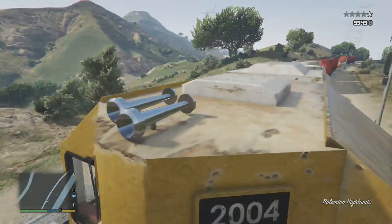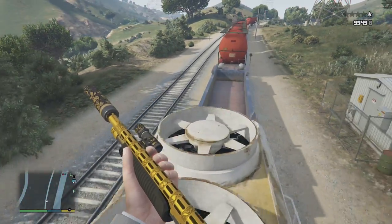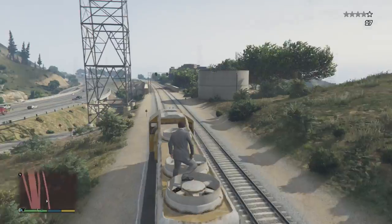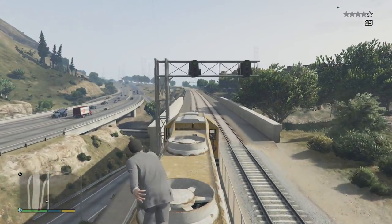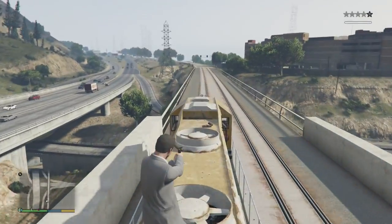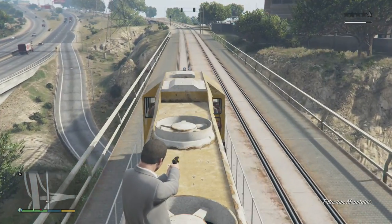Now you need to get back onto the top and put a sticky bomb right at the front, over here. Three usually does it. And then once you're done, you want to stun gun them — this will mean that they've blown up.